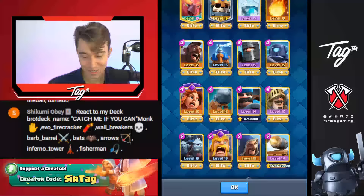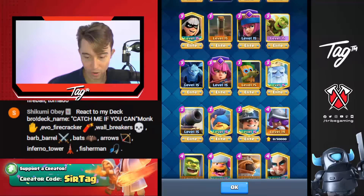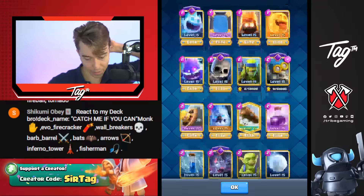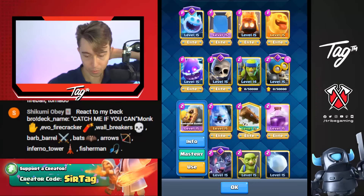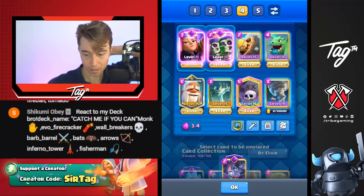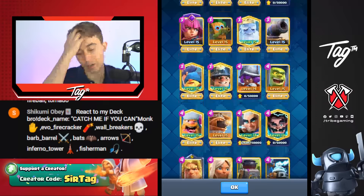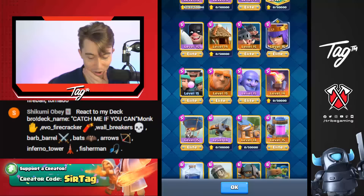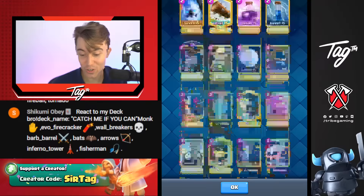We got Evo Wallbreakers — nice. We got Barbro, Bats, Arrows, Inferno Tower, Fisherman. You're wilding. So you've got double small spell with the Arrows and the Barbro, which I'm not a huge fan of. It works if you're running a super fast cycle deck with, like, Mega Knight, but it's a little bit kooky if you're running other stuff. We put in the Fisherman as well and we've got the deck — Inferno Tower, Fisherman, Monk, Evo Firecracker.